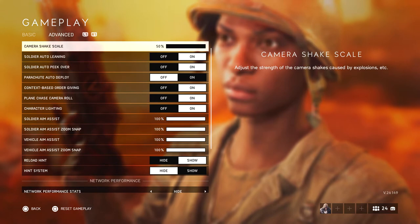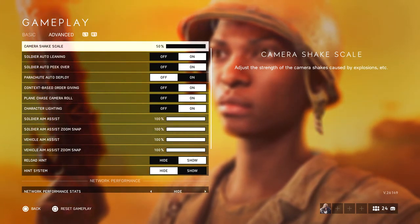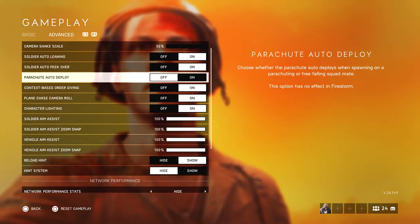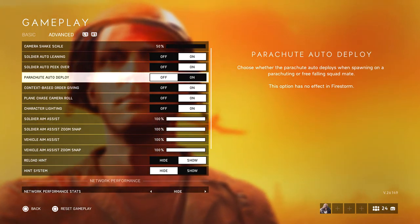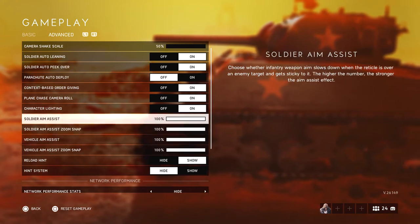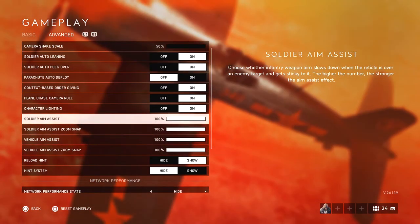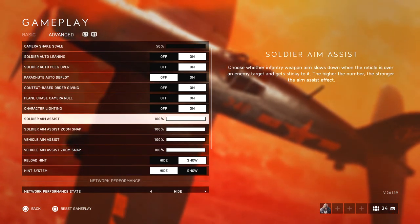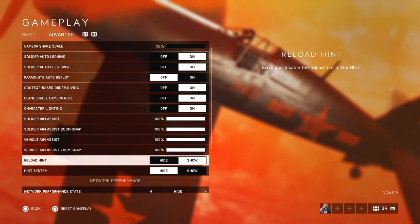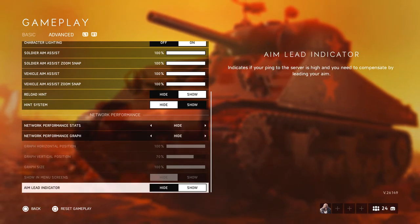In the advanced tab, camera shake is at 50 — I highly recommend turning this down because otherwise your screen shakes a lot. Soldier auto leaning is on, soldier peek over is off because I hate how the parachute works. Context-based warrior gaming I left at 100 default, though I recommend they remove it as it gives a major advantage especially to low-level players on console. Reload hint is on show, hint system is on hide because I don't need tips every time.